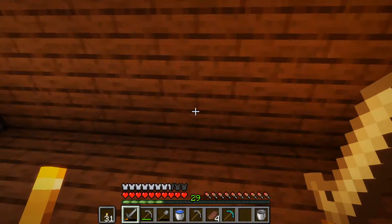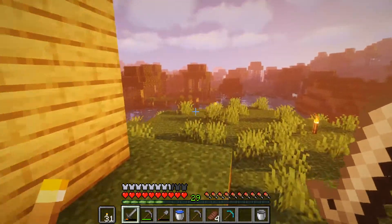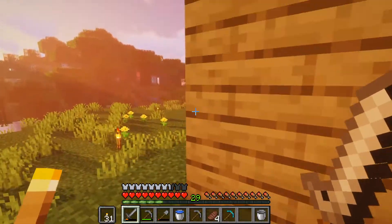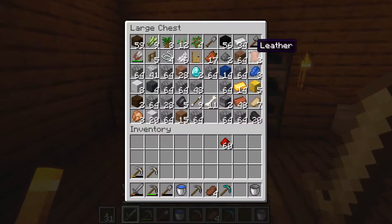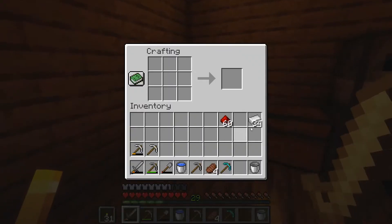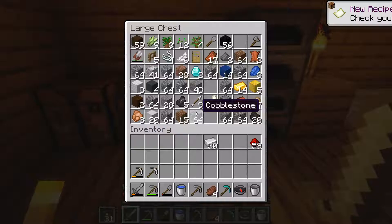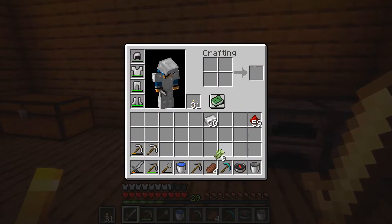We're gonna make a new bucket. It's so bright. Now we're gonna go exploring — actually, why don't we make a map so we can find our way home? To make a map you need a compass. Is this not how you make a compass? There we go. I need paper, so we're gonna plant this sugar cane.